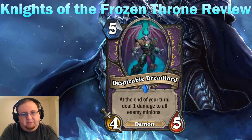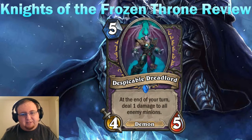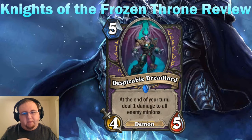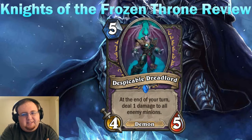Despicable Dreadlord is a five-mana 4/5 demon. For once we have an understated demon for its cost. Typically demons have a big effect with a downside like damaging your hero, discarding a card, or destroying a mana crystal. This is actually a fair minion with no downside other than the extra mana cost. Its effect is you deal one damage to all enemy minions at the end of your turn — quite influential. This card kind of acts as a pseudo-taunt because your opponent doesn't want you to keep killing off their minions every turn.